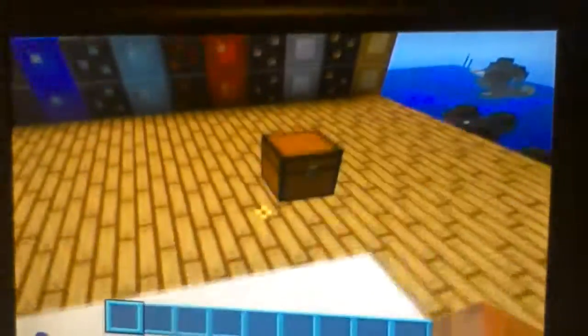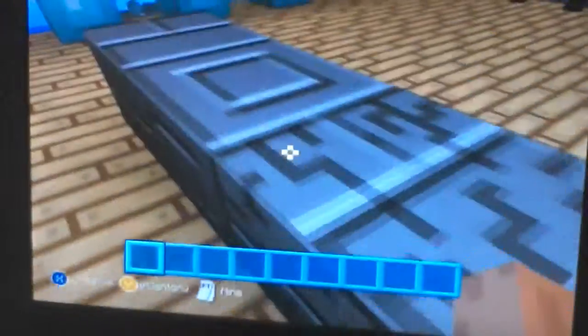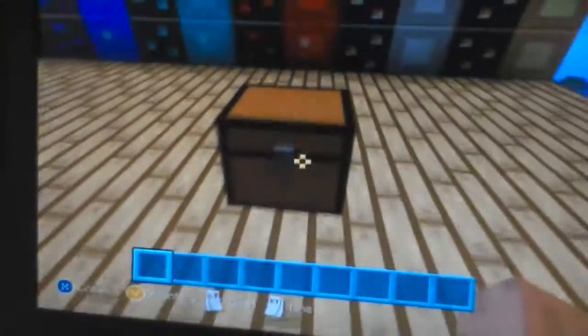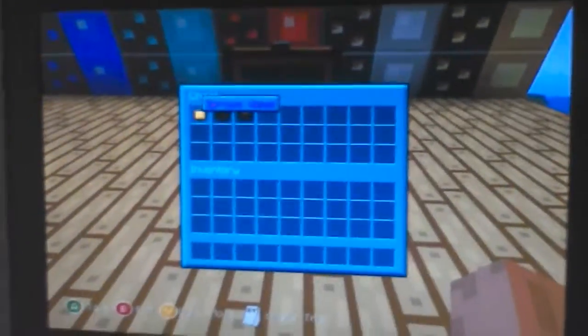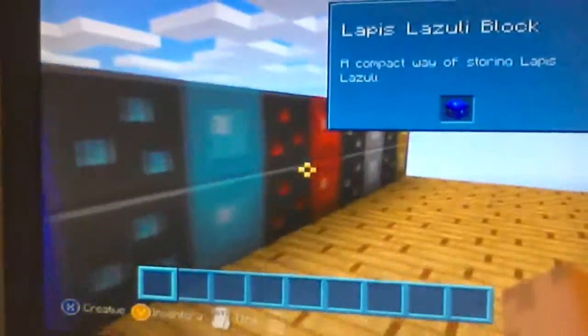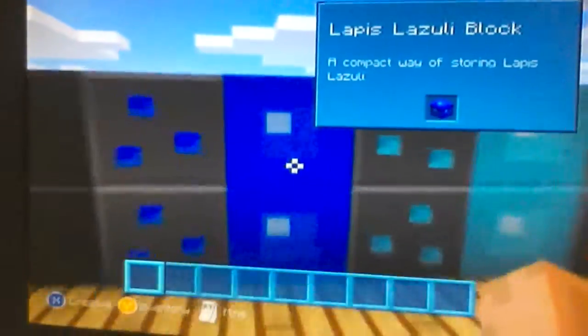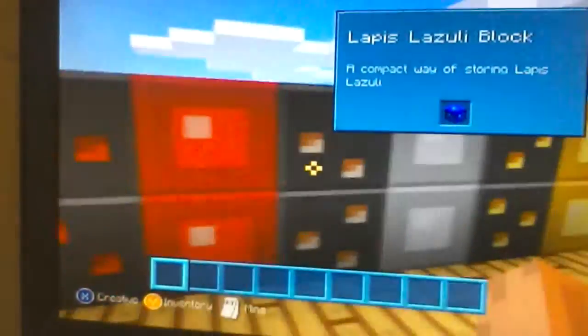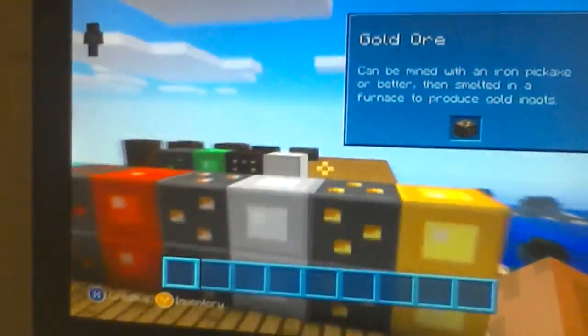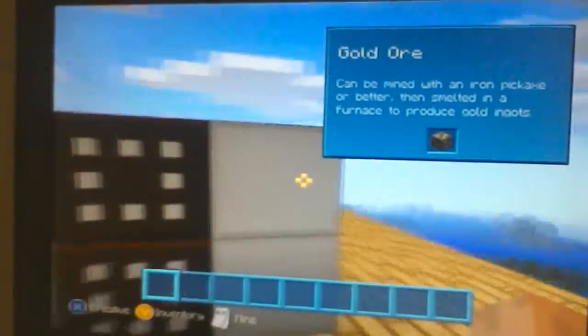I've got a couple of collections of blocks here. In here we've got some different kinds of wood. Over here we've got some ores and blocks - we've got coal, lapis, diamond, redstone, iron, gold. And over here we have emerald and quartz.